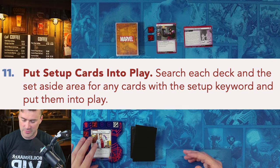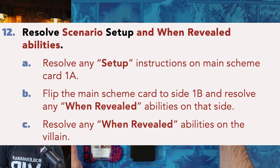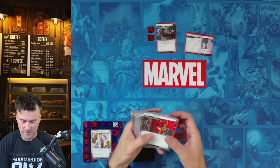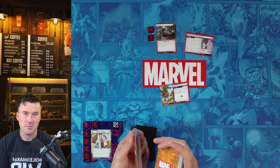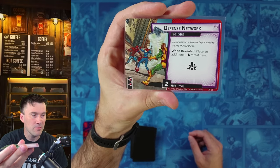Next, put setup cards into play if your hero has a setup — Peter Parker doesn't, so we skip that. Then resolve the scenario setup. The 1A card says: search the encounter deck for the Defense Network side scheme, reveal it, shuffle the encounter deck, and advance to 1B. We find Defense Network and reveal it. Important: revealing and putting into play are two different things — when you reveal a card, you do what's on it.